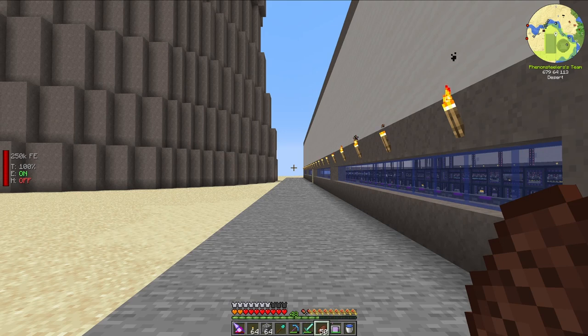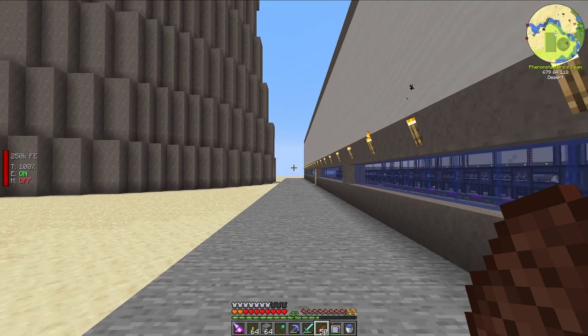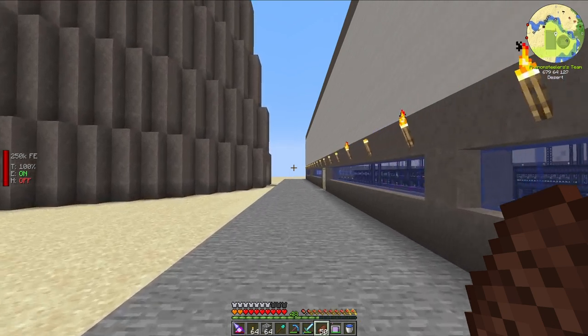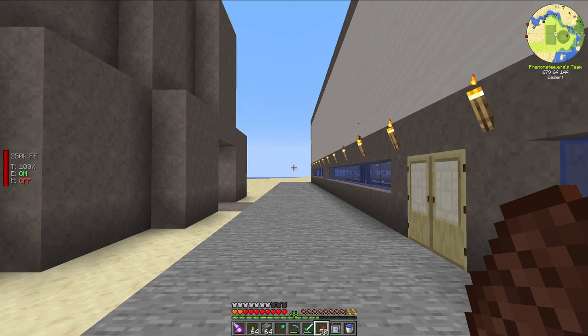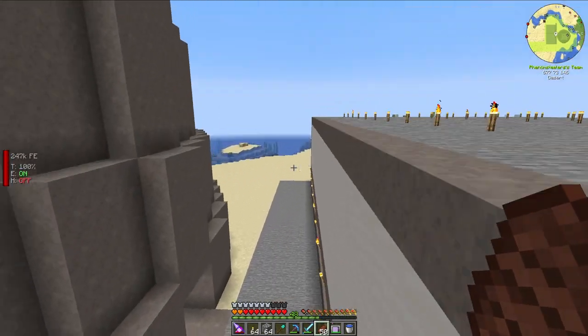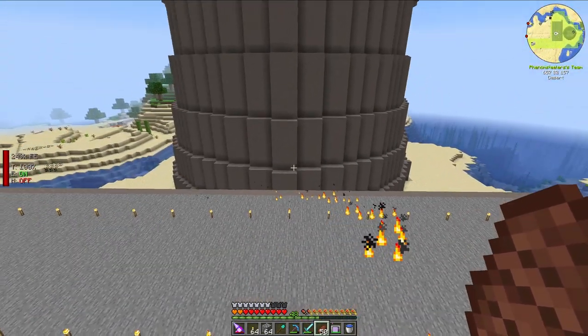Hello, my name is MinecraftPhenom08, and this is episode 24 of my 1 billion Iron Ingot Challenge in Minecraft 1.16. In today's episode, I am going to build a nuclear fission reactor from the mod Mekanism, and a turbine to go along with that from Mekanism, inside this gigantic cooling tower-shaped building. So, let's get started.